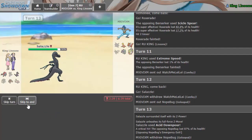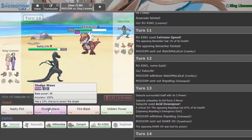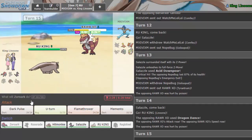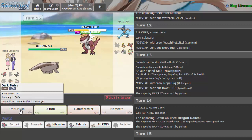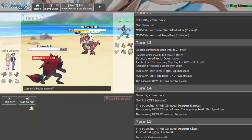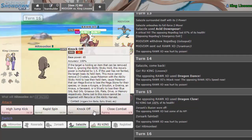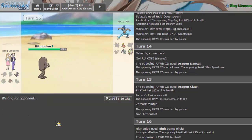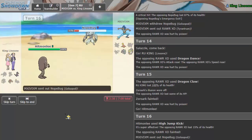I go into Zoroark since that's the Pokemon I need the least. Dragon Claw knocks us out. I go into Hitmonlee — this is where I can throw off a High Jump Kick without fear, because even if I miss I still have Linoon to knock it out afterwards. I think we're in a pretty good situation right here.